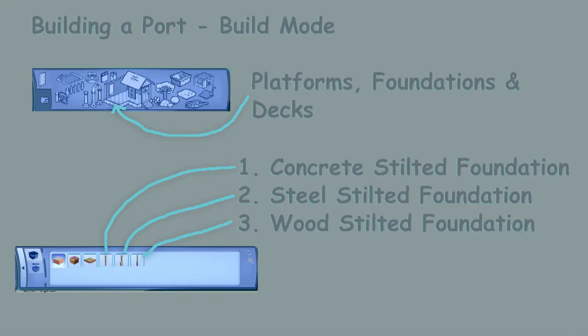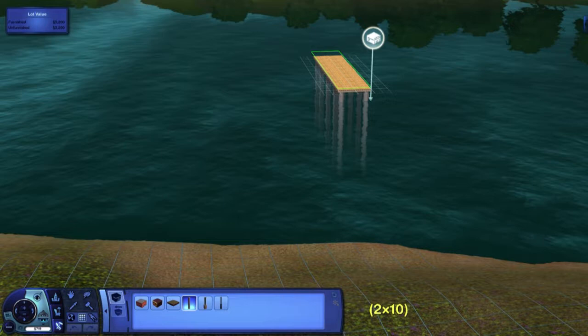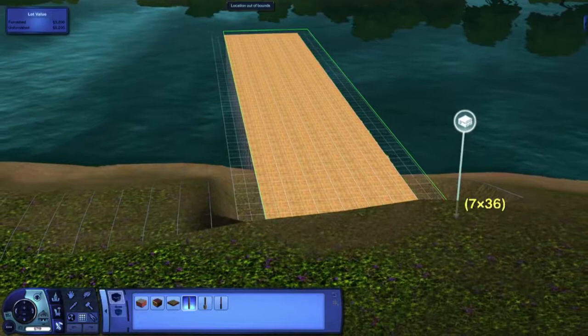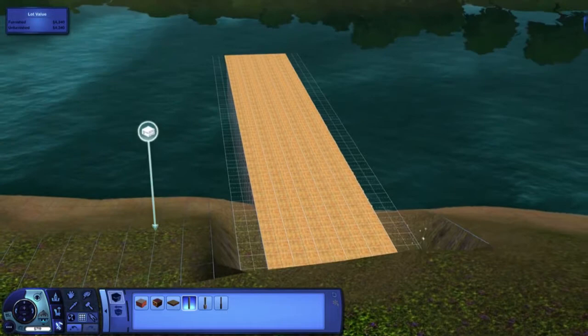I chose the concrete foundation to build mine. When building a port it's very important that you must start from the water — not from the land. If you start from the land you're going to have massive problems and it won't work. I made the jetty five tiles wide by 40 tiles long, which is 200 tiles, and at six simoleons a tile that works out to about 1,200 simoleons.